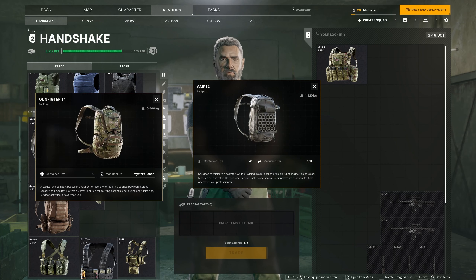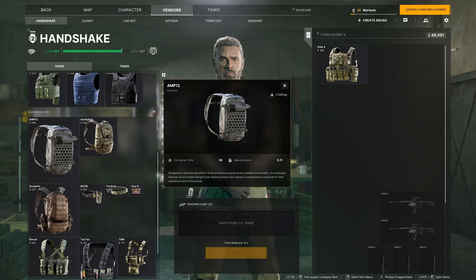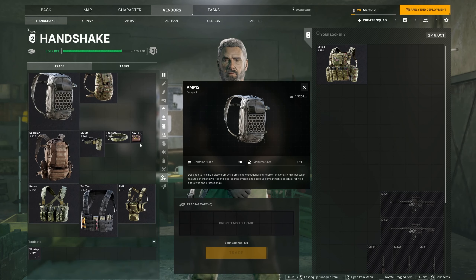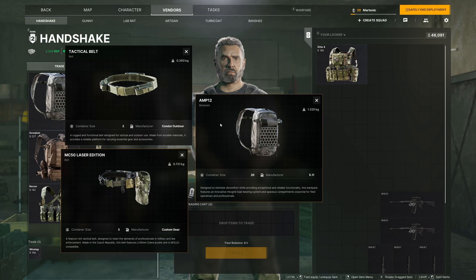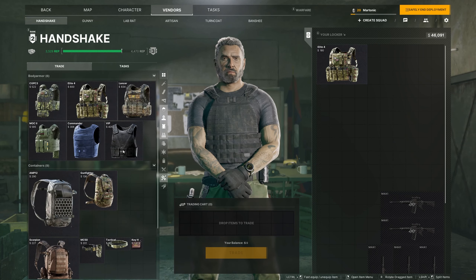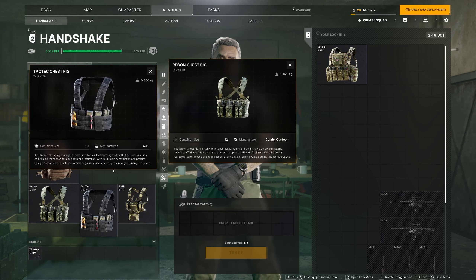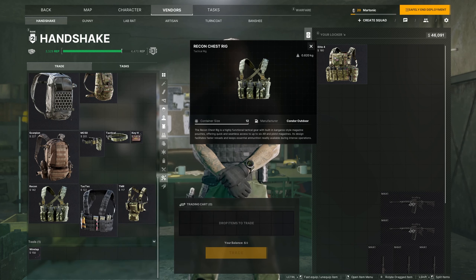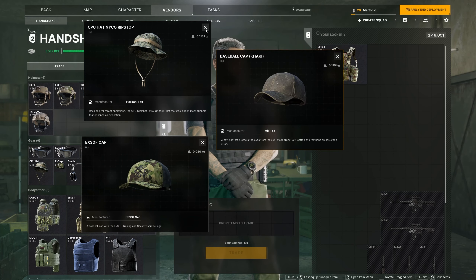There are also backpacks. The main differences are how big it is on your back, visibility on your character, how many slots it has, and how useful it can be. I normally run the AMP 12 — 20 slots for $290 is very good value. The starting backpack, the Scorpion, only has 16 slots, so I'd go with the AMP 12. There are also belts, which let you carry a few extra items like an extra magazine or hand grenades. I normally run the MC 50. If you buy an armored vest like the Commander or VIP, you can also buy a regular rig with no armor — purely for storing items. The Recon Chest Rig has a container size of 12, so you can store a bunch of magazines.